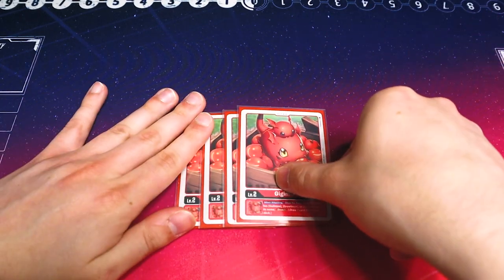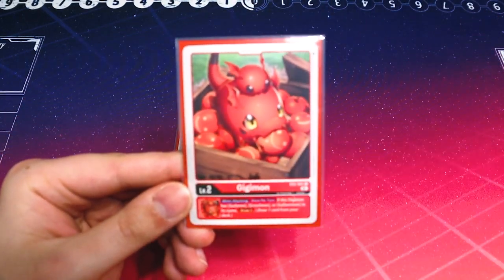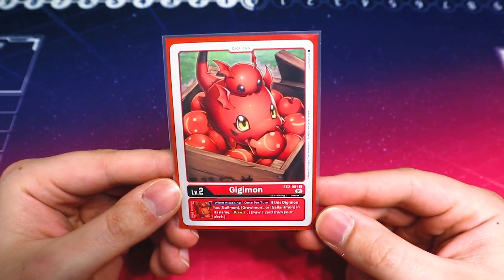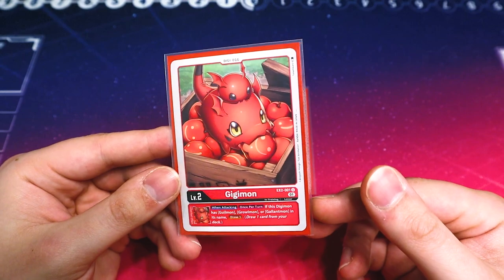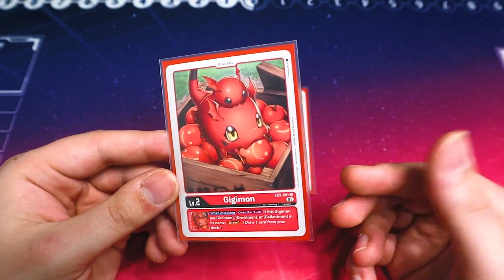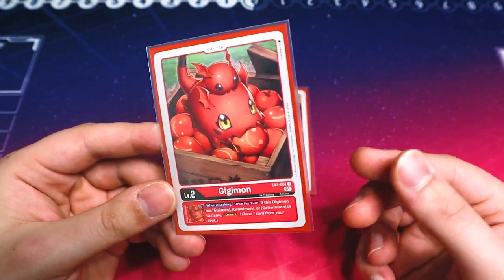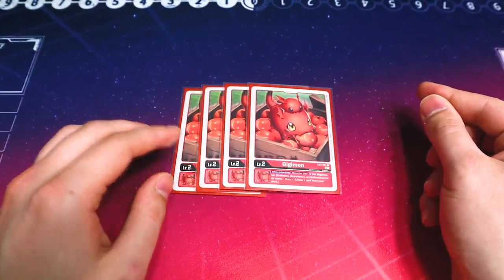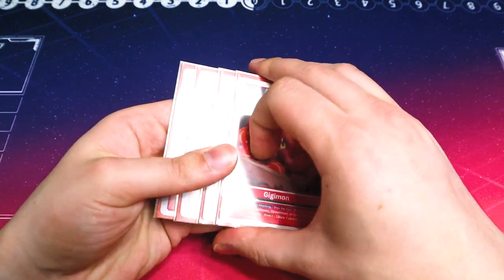Starting off with our Digi Eggs, or Digitamas, I'm just running the four Ggmon. This is the Ggmon from EX2, just because getting an extra draw is still really helpful. The new Ggmon just increases the amount of DP you can delete up to. I feel like drawing your resources is still really important, so I find it more helpful.